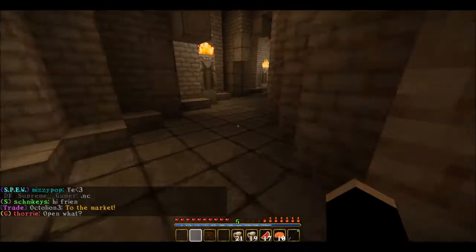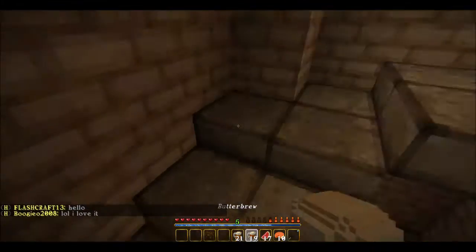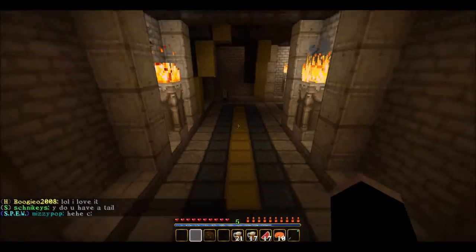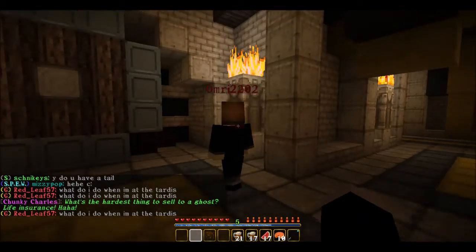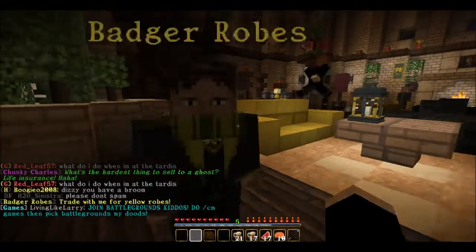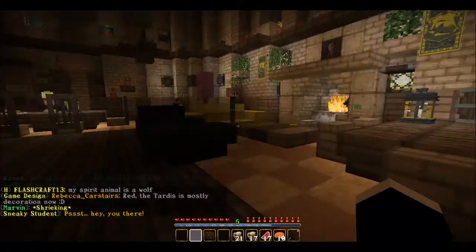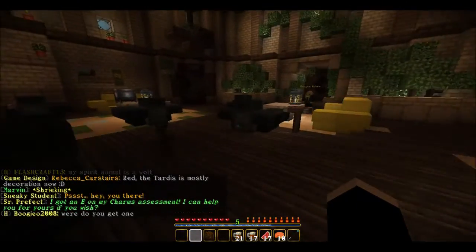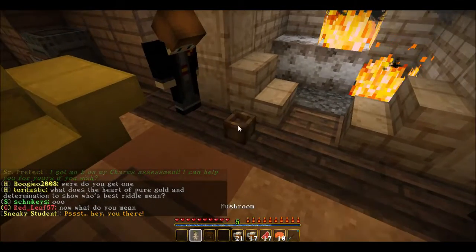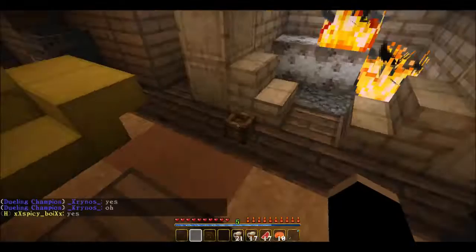Let's go down to the first common room. If you want to play on the server, the IP will be in the description. This is the Honey Badger common room — that's Hufflepuff, same thing. They had to rename almost everything for copyright reasons. This is where you can buy robes and the warp key bag. There's also a fireplace, and if you click the thing on the floor you can travel to different places, though you have to pay for that.